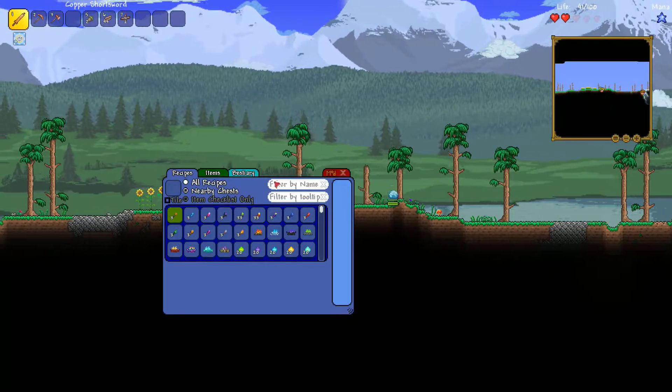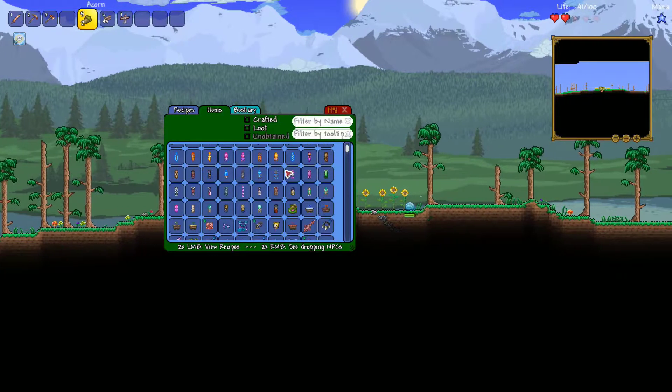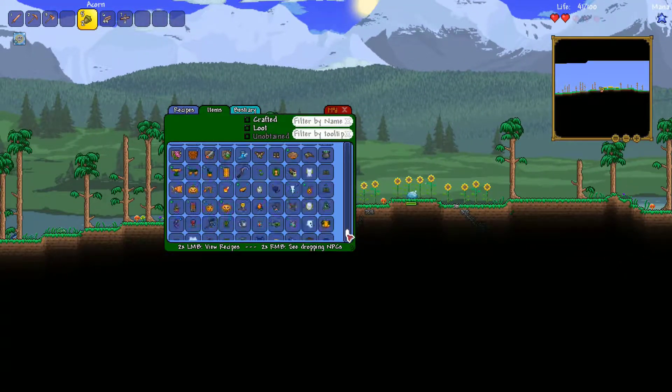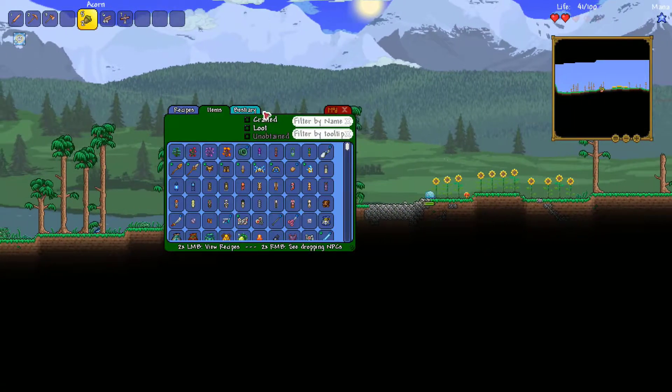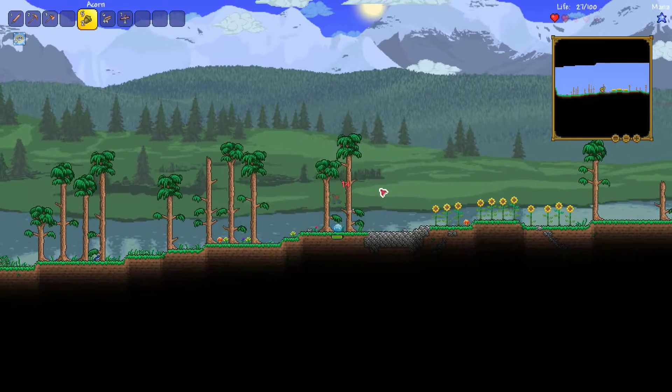Okay, there we go. So they've updated this, actually, and it's really nice because now you can go through all the items in the game. Awesome. So let's just start this — first things first, let's build us a house.